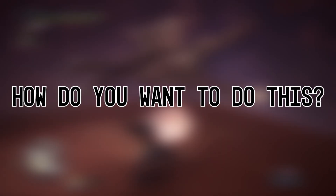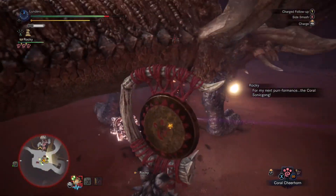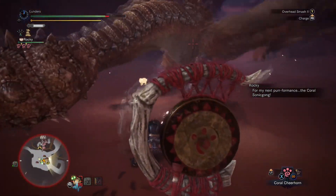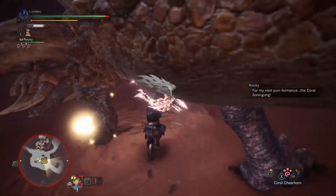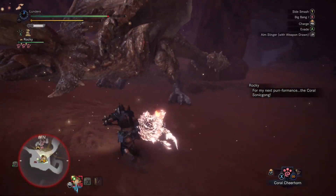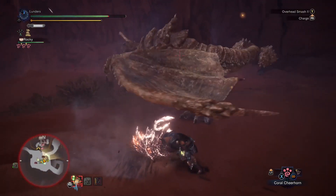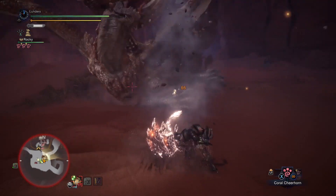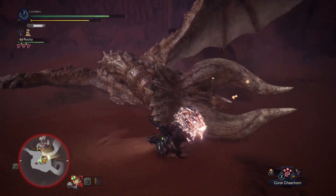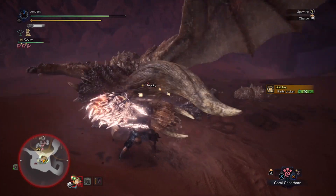One of the very first things that I love when it comes to the Hammer is that you really aren't bound to any skills. Of course, you want to get your usual DPS skills in there like Crit Eye, Crit Boost, and Weakness Exploit. But from there, it's truly whatever you want to make it. I ran with quite a few differentiating sets and didn't really notice any of them severely lacking behind the other. The DPS skills were all consistent and maxed out for each.